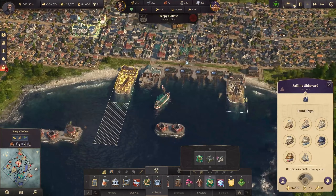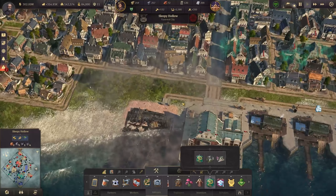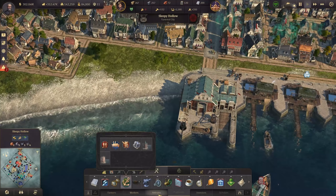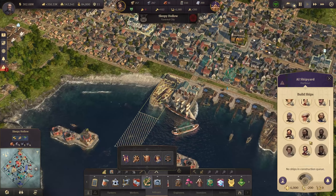I do have two sailing shipyards here. I'm going to get rid of one of them because I was promising that I would at least try to get the AI shipyard into the game, and there we have it in all its glory. The AI shipyard has been built — there's even a newspaper article we get out of this. And now we have the option of actually getting more opponents into this game.